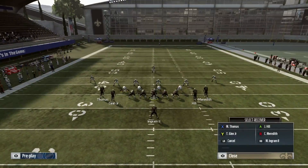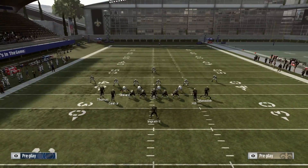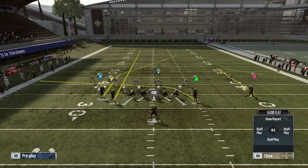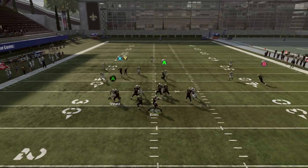Let's run a cover 3. What I like to do in cover 3— I like to motion out Meredith. Run him in a comeback route this year. Last year was the out route; this year I think it's the comeback route. Streak Ginn.